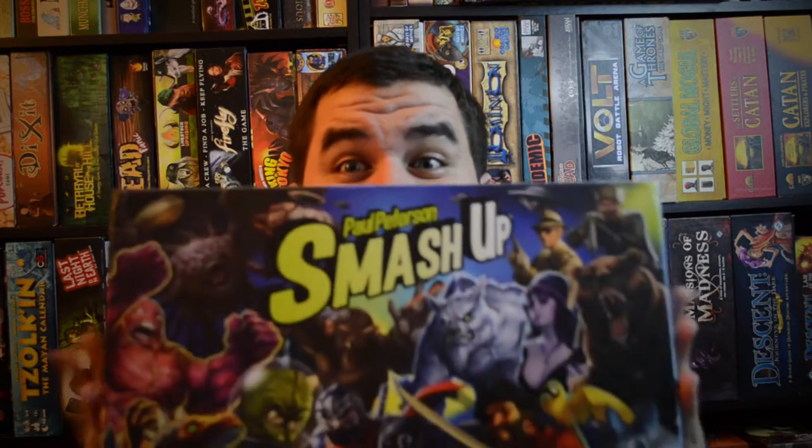It actually comes with a special faction — the Geeks faction — which is of the show Tabletop fame. So you get cards like Felicia Day and Wil Wheaton, and then some uber fan stuff as well. So it's a very nice niche. We're going to look at that faction and I'll show you a bit of the components here in the box. Hope you guys like what you see. If you do, please give us a thumbs up, subscribe to the channel if you haven't already, and most importantly, game on.